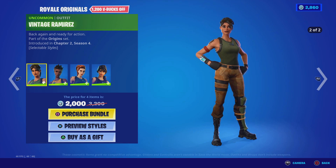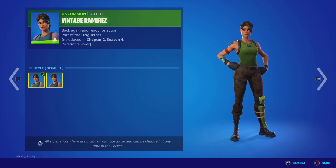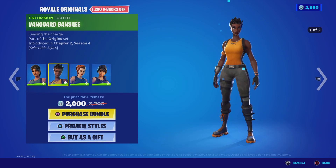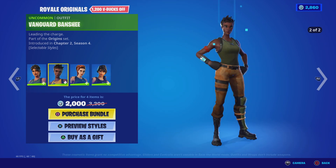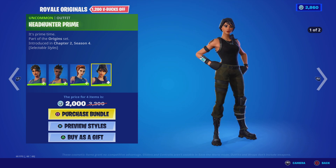Royal Originals bundle — there are four skins included. Vintage Ramirez, two styles: default and camo. Vanguard Banshee, two styles: default and camo. Same thing with Wildstreak and Headhunter Prime.